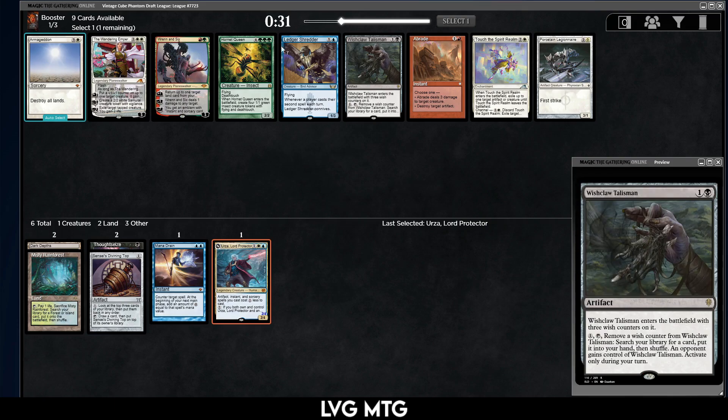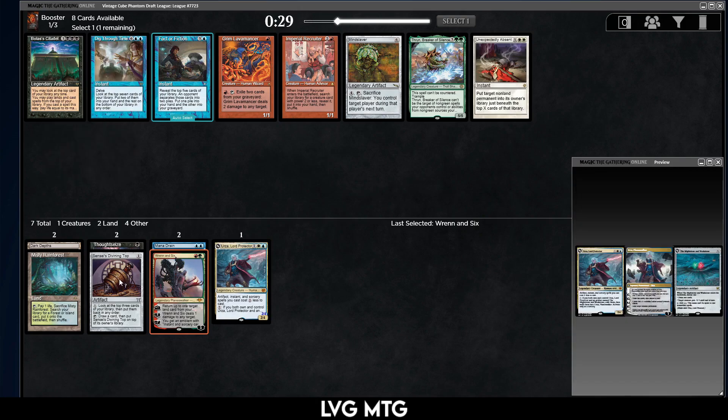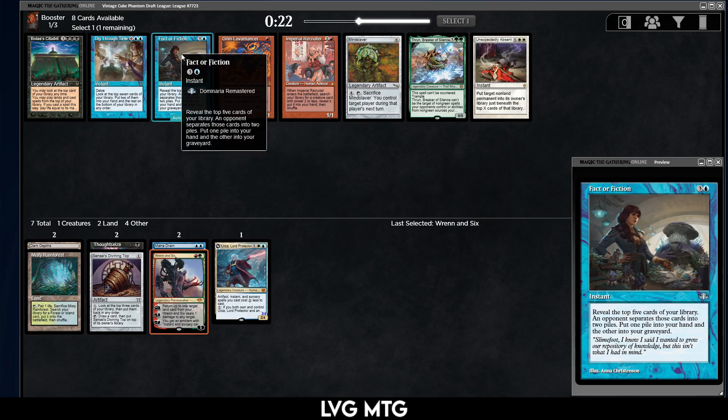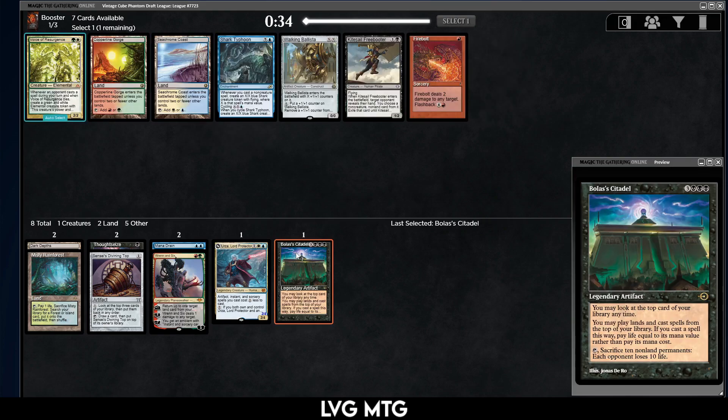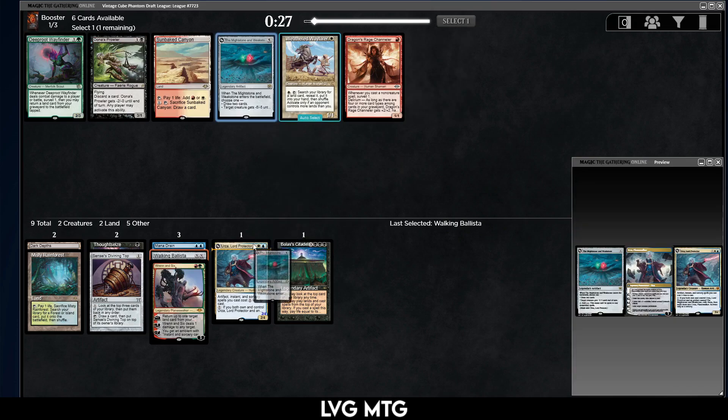Ledger Shredder, Rin and Seri, Fishbowl — let's take Rin and Seri. A little bit all over the place with our colors. Bolas's Citadel — Urza, Sensei's Top, is a combination. Otherwise I take Fact or Fiction. Take the Citadel. Walking Ballista — I think I'll take the Ballista. Might Stone and Weakstone — we might be able to meld Urza, that would be sweet.